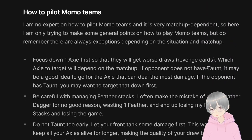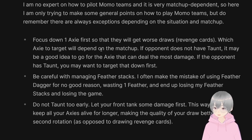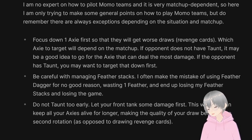In terms of how to pilot Momo, I'm not an expert, so I'll just make some general points — with exceptions depending on the matchup and situation. In general, you want to focus down one Axie first so that they get worse draws. Particularly with Momo, since you can target any enemy, you want to focus one down first — usually the opponent's Axie that can deal the most damage. But if the opponent has a taunt, maybe focus the taunt Axie first. Focusing down one Axie should be a good approach.